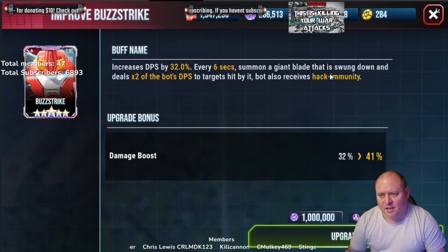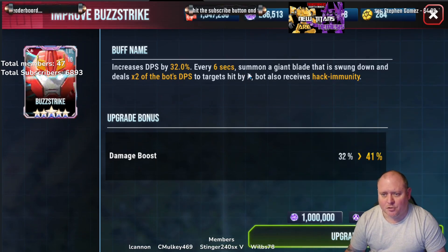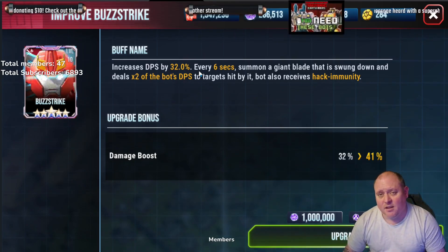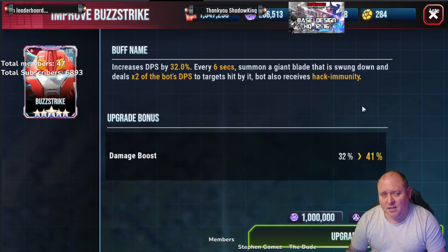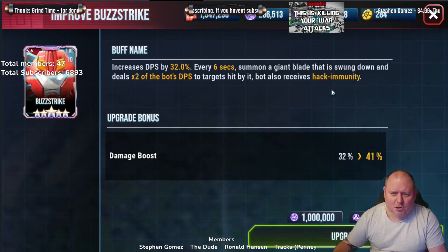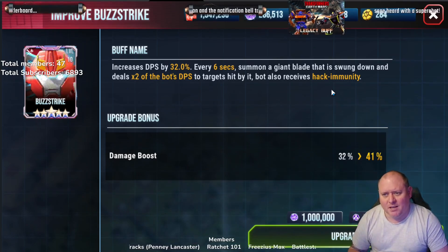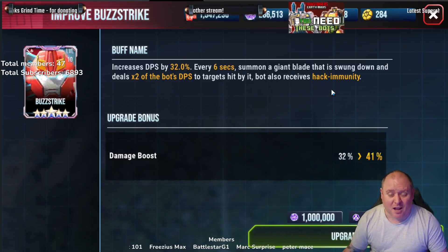Looking at Buzz Strike — when I equip Buzz Strike, I don't equip him for the DPS increase, I equip him for the Giant Blade and the hack immunity. The Giant Blade does two times the bot's DPS, so if you put that on someone like Robuster with around 1000 DPS, it's hitting 2000 in a line quite a lot. The hack immunity — they can't do much to improve it because you're simply immune, there's no 'more immune.' Personally, as well as the damage boost, I would have liked to see more of the bot DPS being used through the Giant Blade.